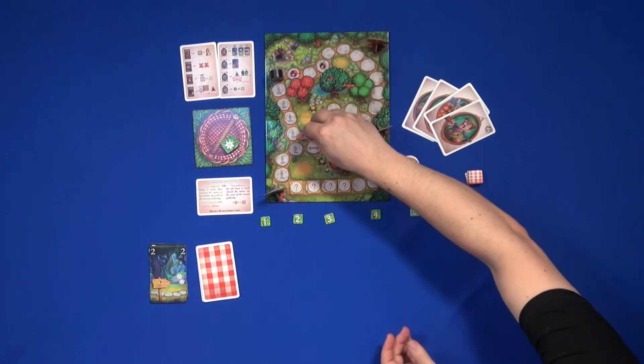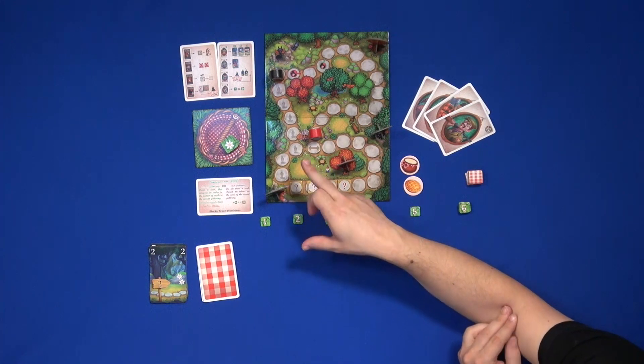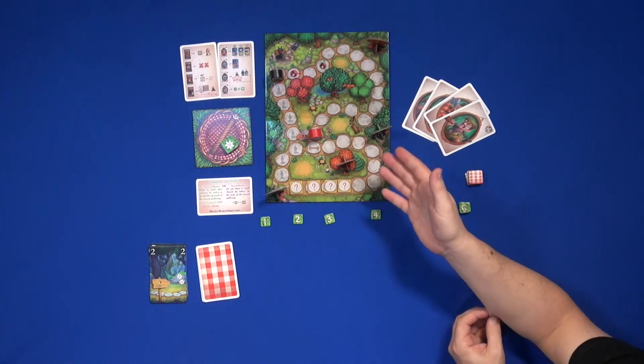When you get to a certain point on the board, you have the choice between taking the shortcut — the short path — but the wolf can catch you, or taking the longest road, which is safer but longer.